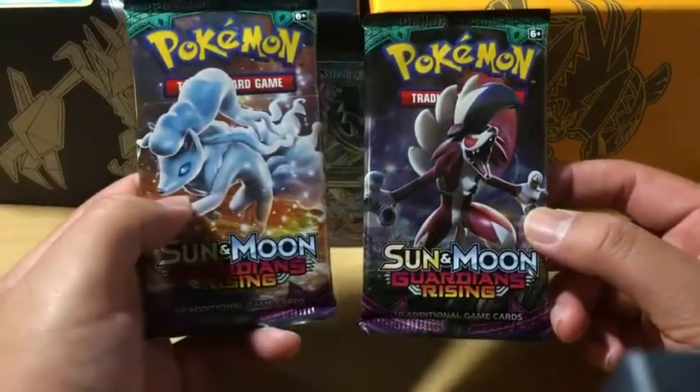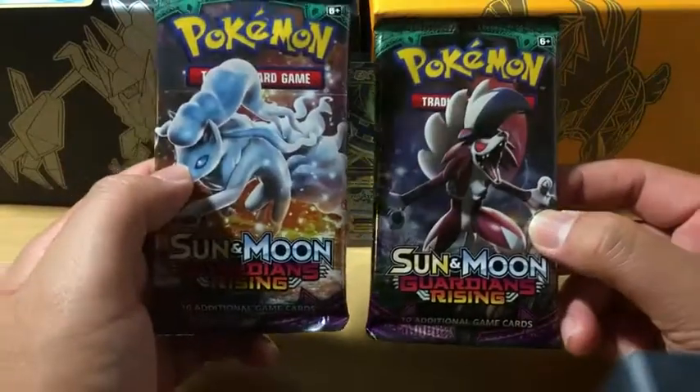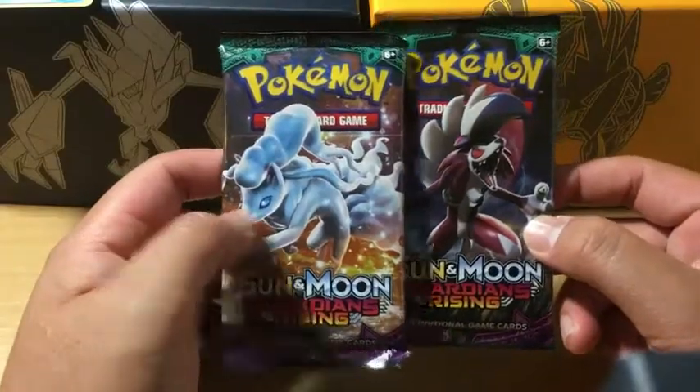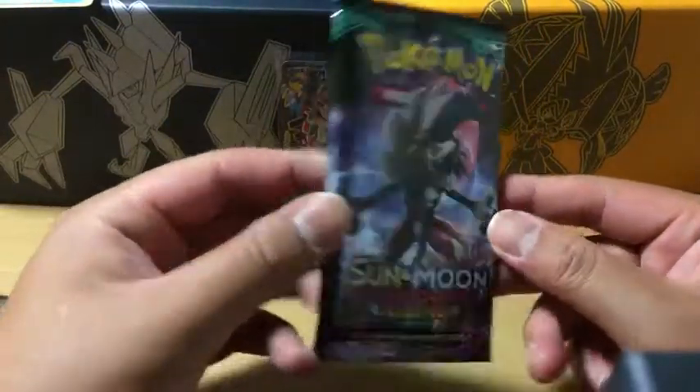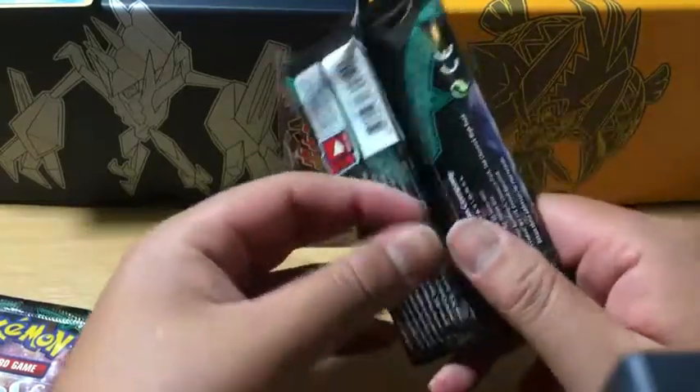For Sun and Moon Guardians Rising, there are two cards we want: either a secret rare double colorless energy or any rarity of Tapu Lele. We'll save the Ninetales for last — we're going with Lycanroc Midnight Form first. Let's see.